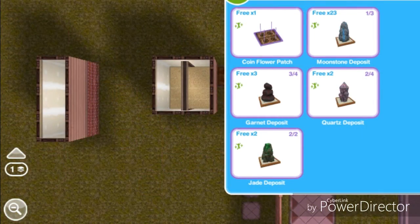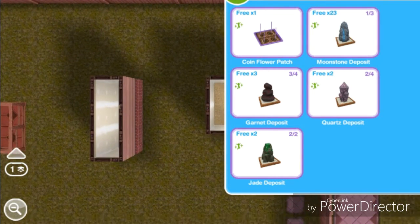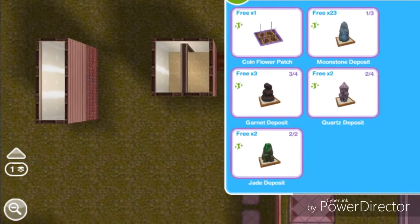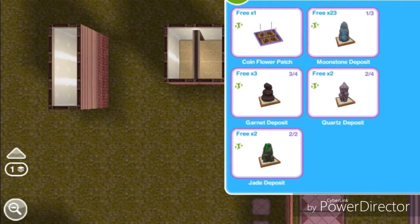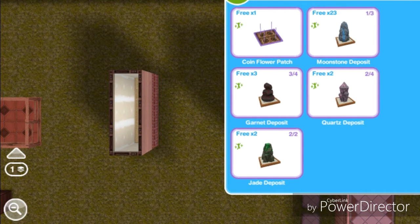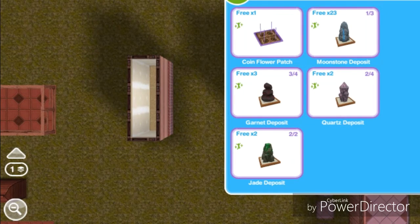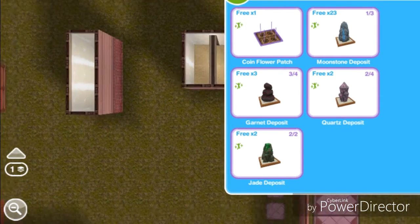Now we have 23 of these in our inventory when you used to only be able to have three — so this is a really useful glitch. Whether you're trying to get more simoleons or you're doing an event where you need more sims to collect gems, you can use this glitch.